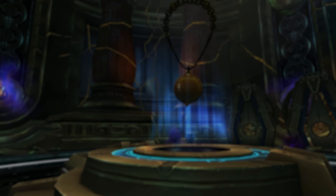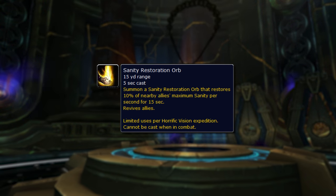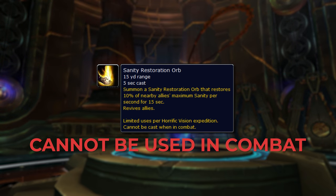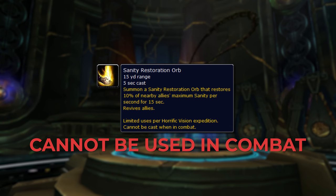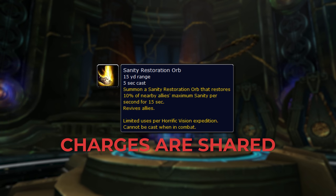The first research point gives you access to three charges of an orb that replenishes all of your sanity. The second biggest trap people fall into: you cannot use your orb in combat. You need to ensure you go into each pull with enough sanity to get through it, because if you're about to run out and you're stuck in combat, you may die and deplete your key despite having sanity orbs. In a group, these charges are shared — your entire group gets three charges total, not three per person — so always stay close enough to share the sanity replenishment of each orb.